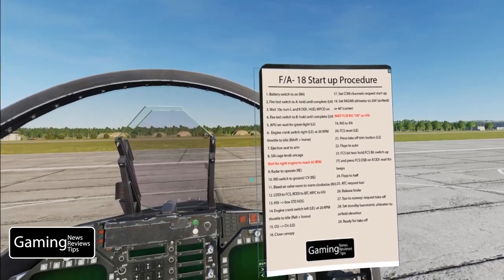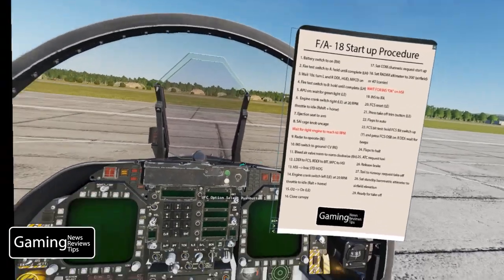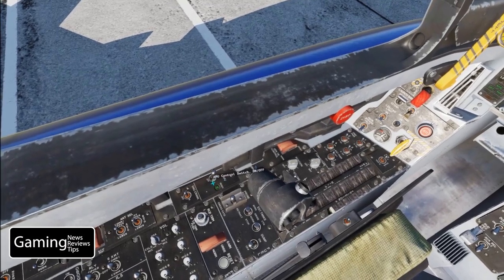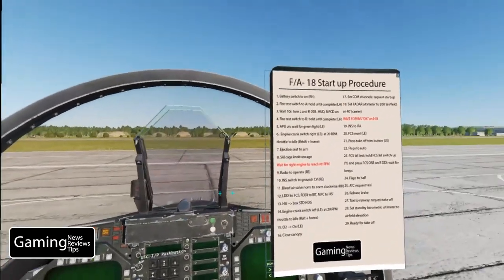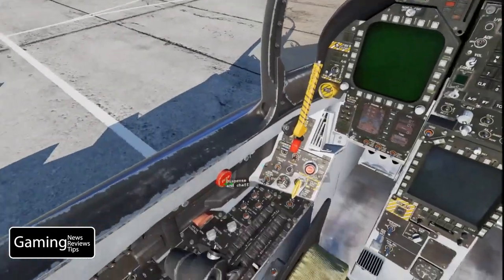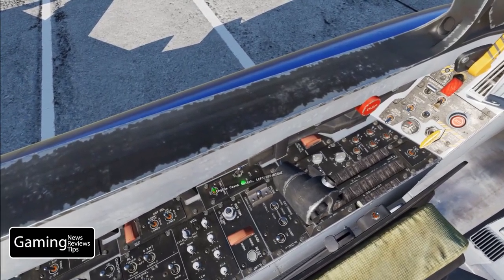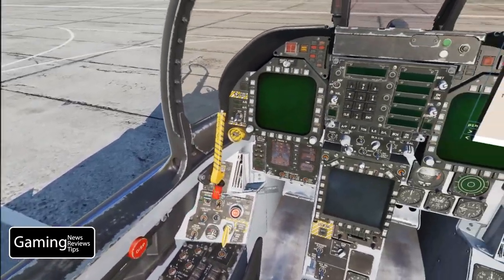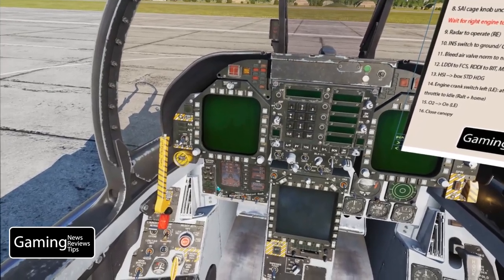Next we're going to turn the auxiliary power unit on — the APU — which is by our left elbow. We turn that on and before we can continue startup we have to wait for a green light that says ready. At that point we're going to turn the engine crank switch to the right — it's located right behind the APU. With a right-mouse-click we'll turn the right engine on, and you can see the RPMs are starting to come up on the right engine.